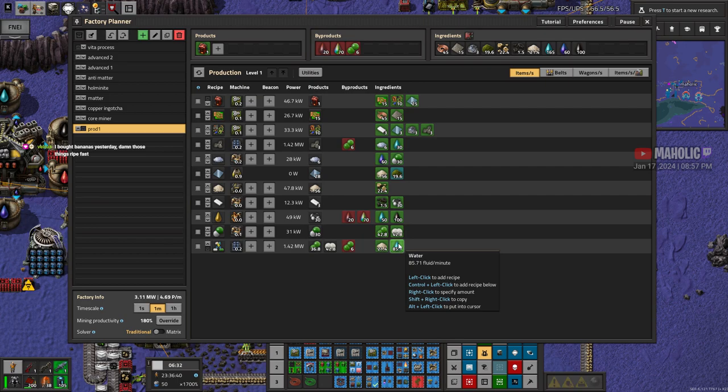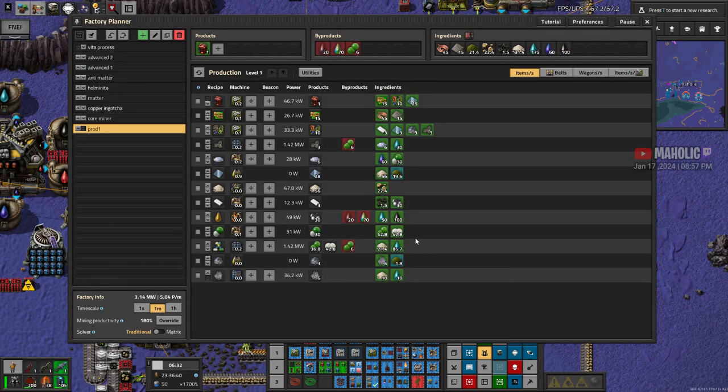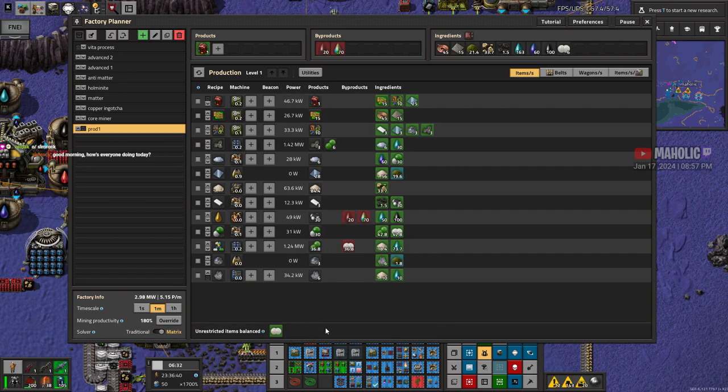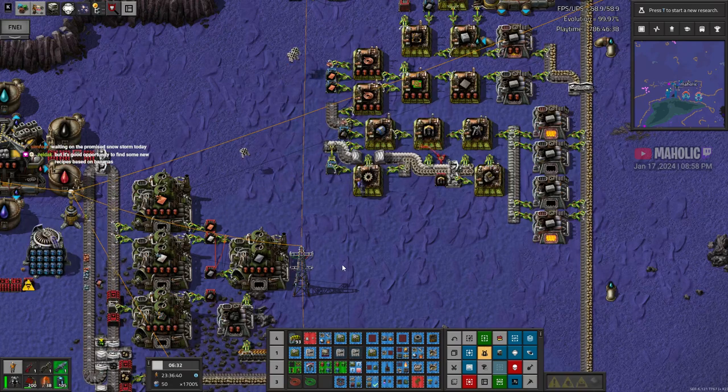You bought bananas yesterday — getting those things ripe fast. I don't think they're ripening that fast unless it's like really hot in your apartment. You're living in a furnace. Good morning. Hey Simr, how you doing? There's a lot of building types though. You're trying to find some recipes based on bananas — banana cake. Maybe banana muffins, banana bread, banana banana.